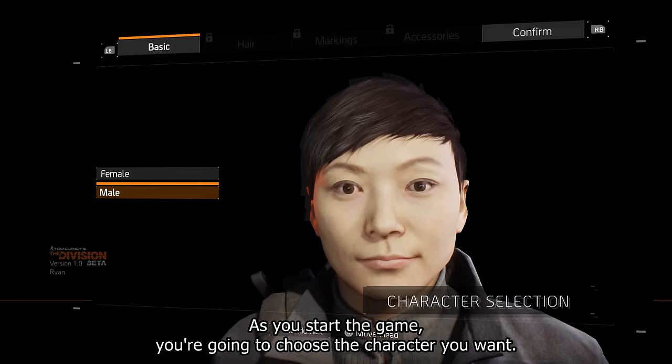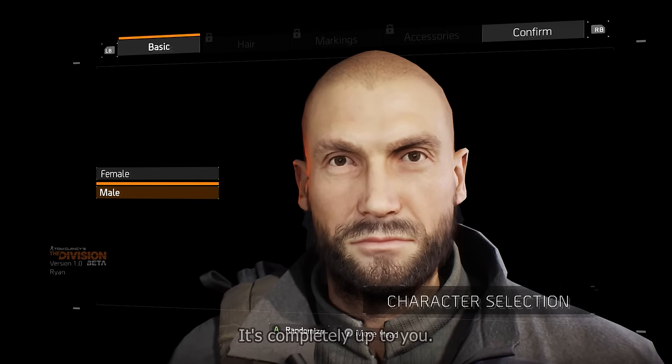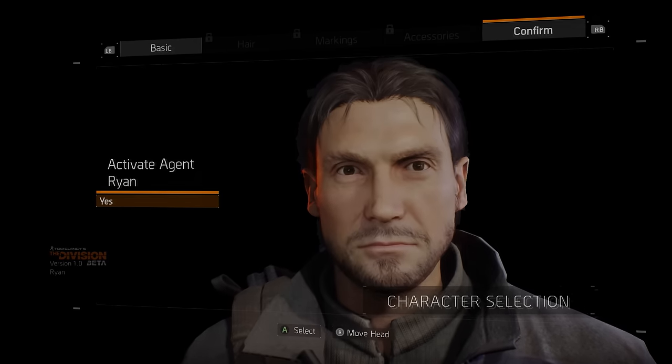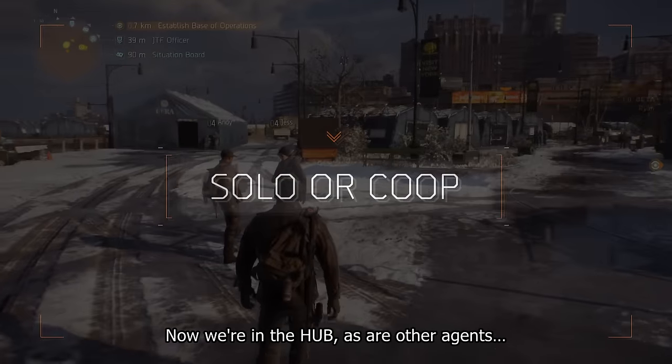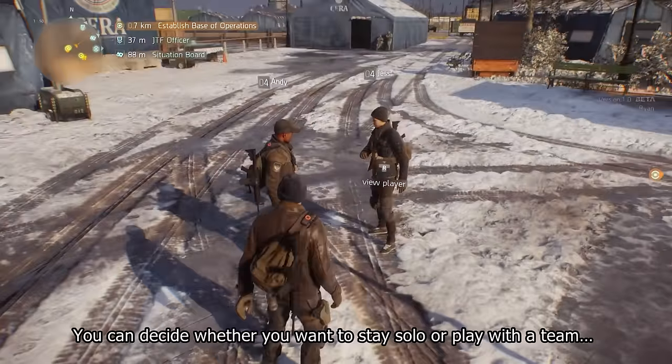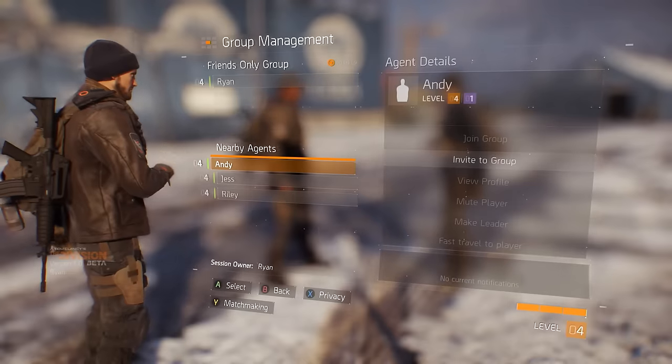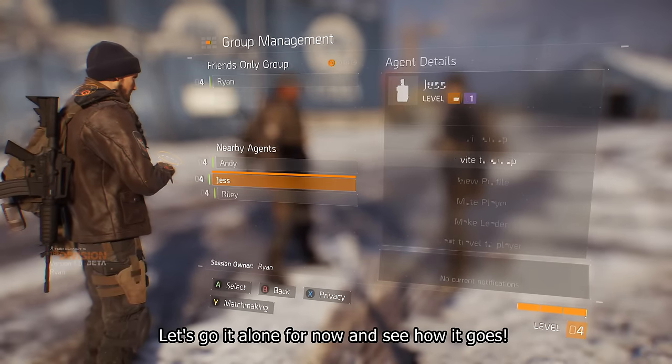As you start the game, you're going to choose the character you want — it's completely up to you. Now we're in the hub, as are other agents. You can decide whether you want to stay solo or play with a team. Let's go it alone for now and see how it goes.